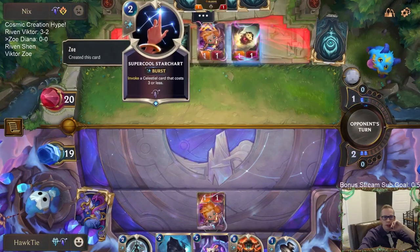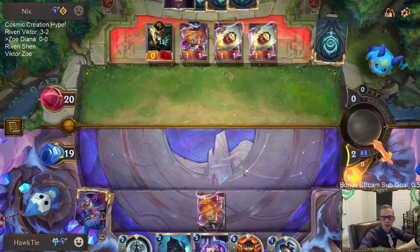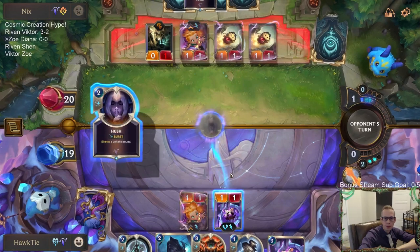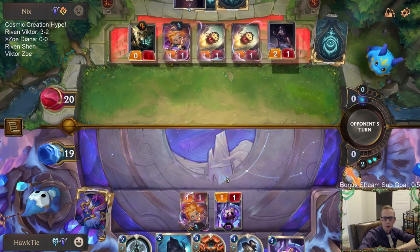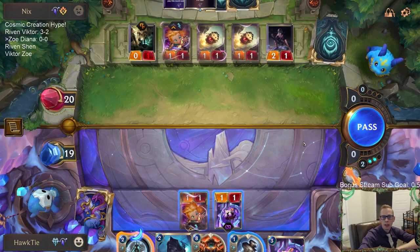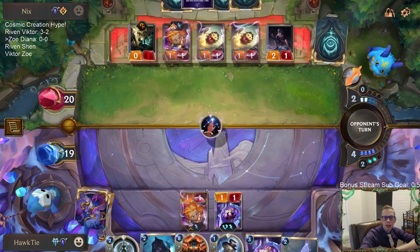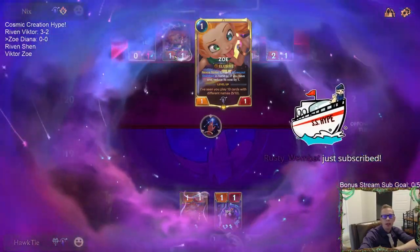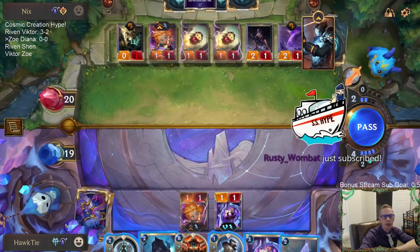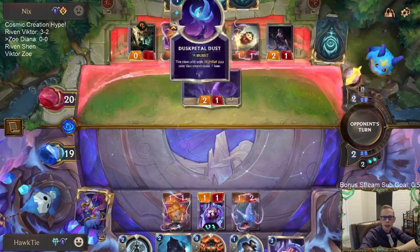Super cool Star Chart. They've played two, we've only played one. They start casting Hush right now - I could have attacked with Zoe and then they cast the Hush afterwards. That's a good draw. Obviously the best draw is finding something to kill their Zoe. They're much more focused on having their Zoe level up with all these creative cards.